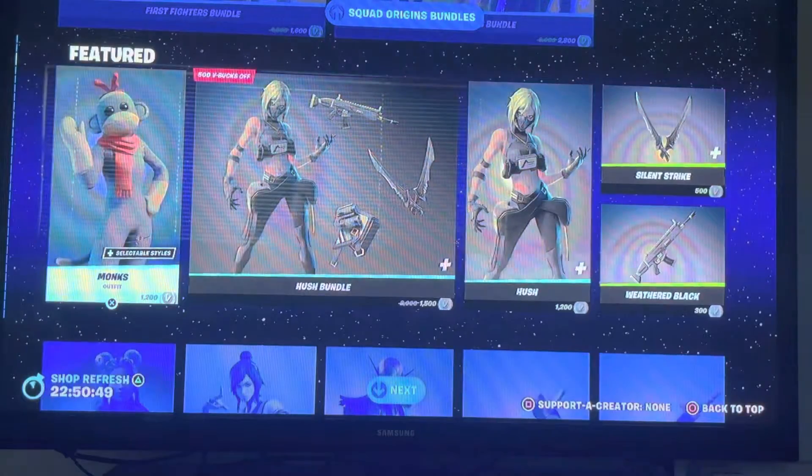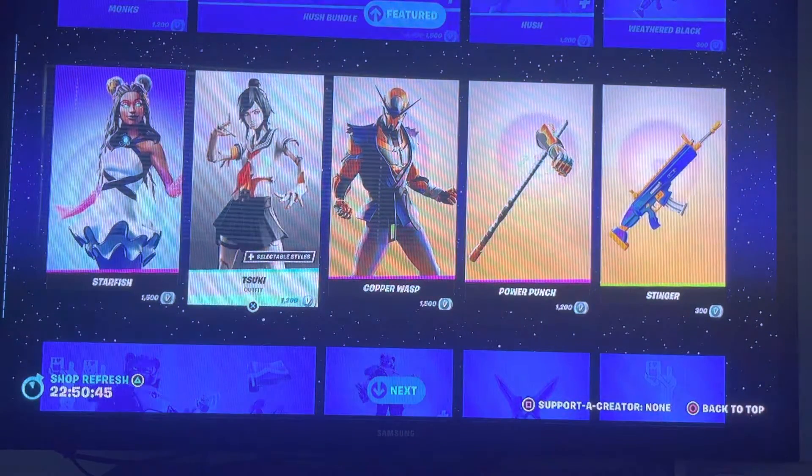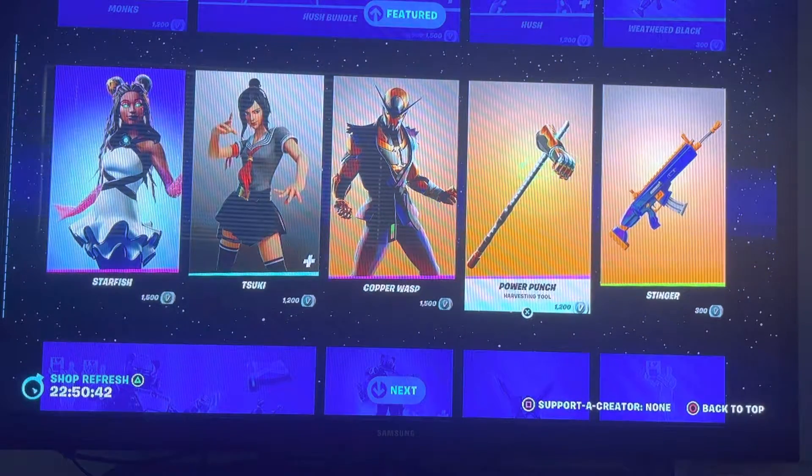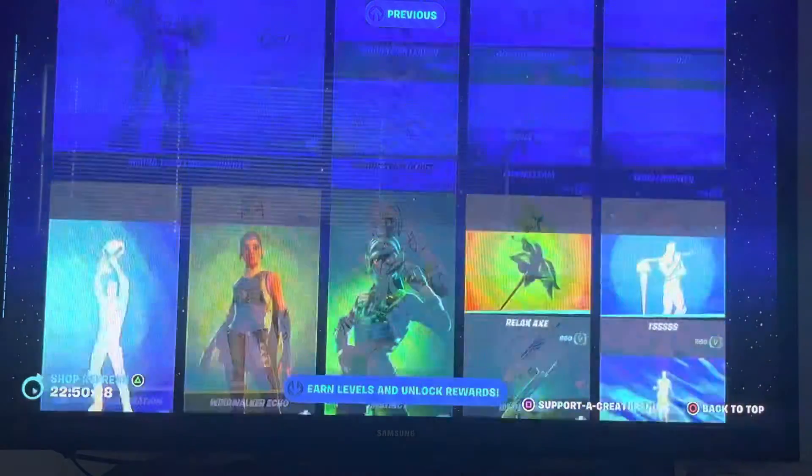We got Monks, we got the Hush Bundle, we got Starfish, we got Tazuki — aka typical gamer skin. We got Copper Wasp, we got Prayer Punch, and we got that Wrap. We got Mecha Team Leaders Bundle.